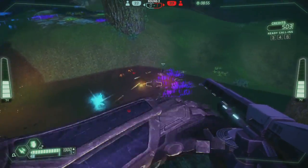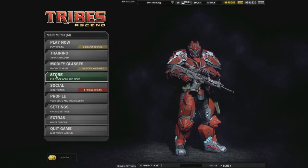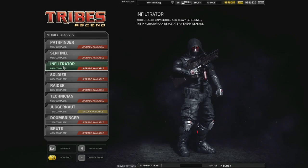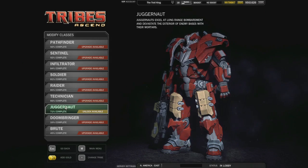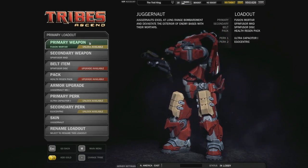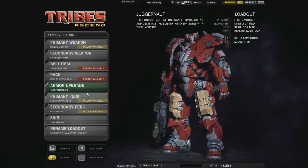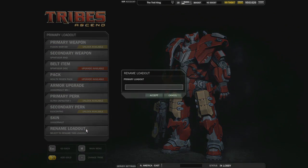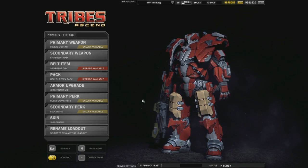Another new feature is loadouts. Loadouts allow you to easily swap between different play styles. You can find loadouts under the Modify Classes menu. Let's take a look at a couple of saved loadouts for the Juggernaut. You can see here four custom slots, and I'll save a configuration of weapons and perks that match an offensive play style. I can then save it under the name of my choosing so I can easily reference it later. After saving heavy offense...